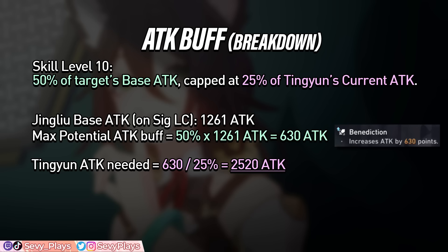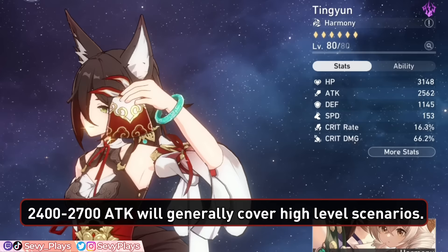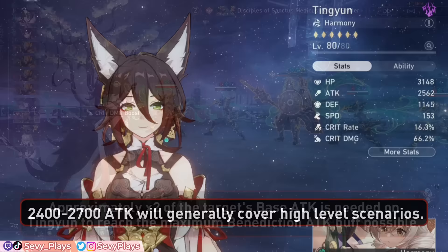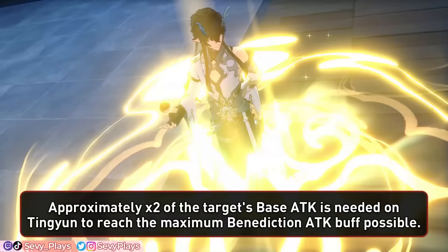Note that if Tingyun receives attack buffs from other teammates, that would also count towards the attack stat threshold of her buff, so she doesn't necessarily need to have that much attack by default if there are external sources of attack applied to her. When at high levels of investment, 2,400 to 2,700 attack on Tingyun will generally cover most scenarios to get a max or near maximum buff potential. As a shortcut, it would be around double the target's base attack, though reaching that would likely mean Tingyun will sacrifice survivability in exchange for attack stats. We'll discuss more about this in the build section.